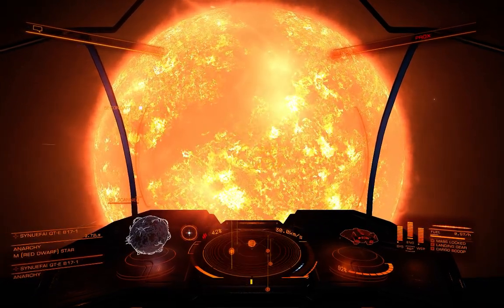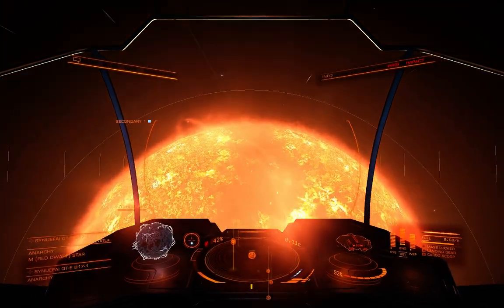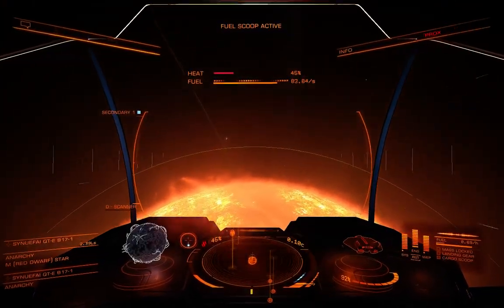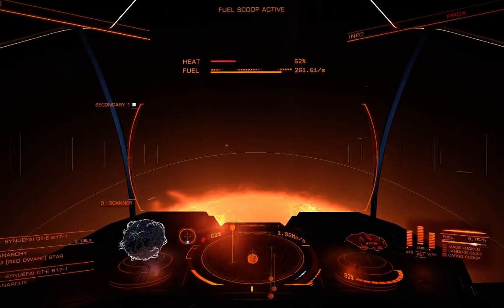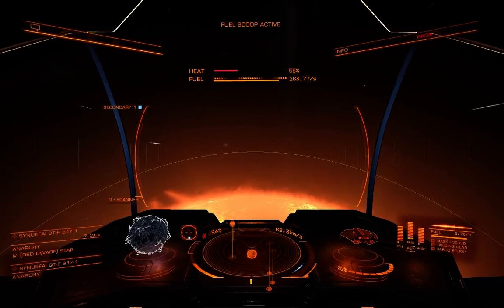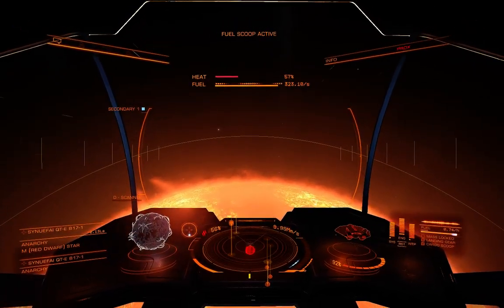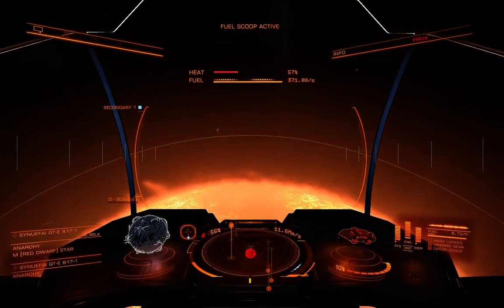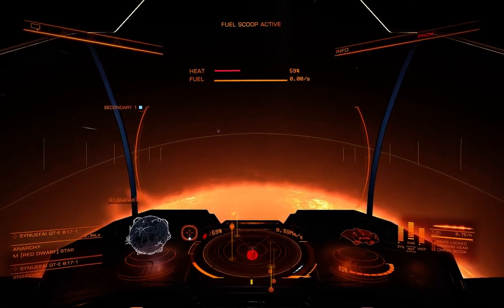So what you're going to do — this is an M type star, you can see there. All you do is if your fuel scoop is enabled, you approach the star. I like to kind of leave this circle arc about halfway in my screen, and you'll see the rate of fuel that I'm scooping at there. And as you see my fuel tank filling up, you'll see the heat on top that you have to watch. Fuel scooping complete.